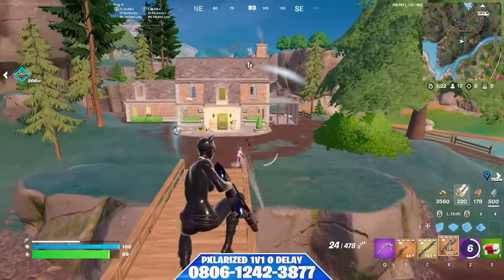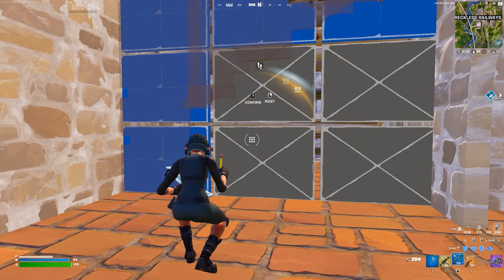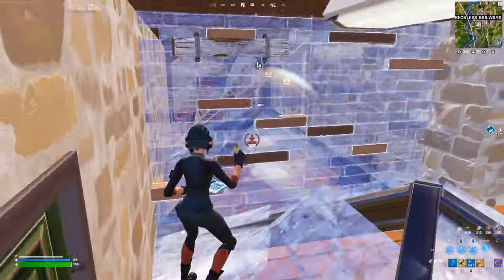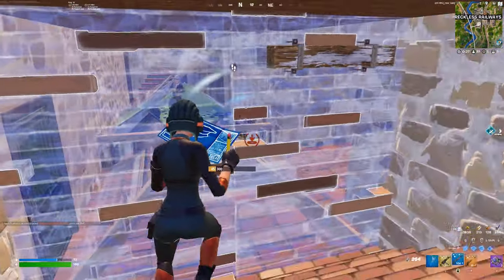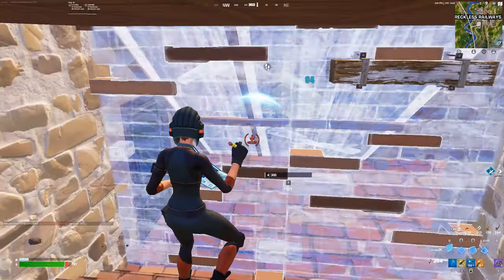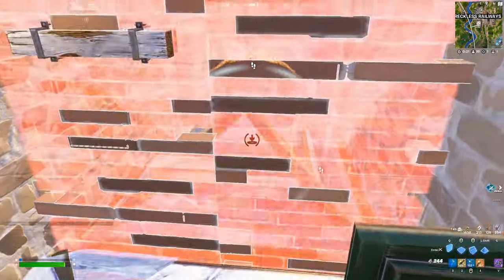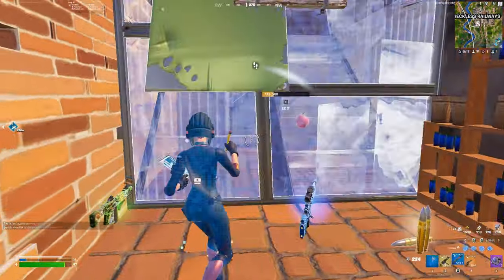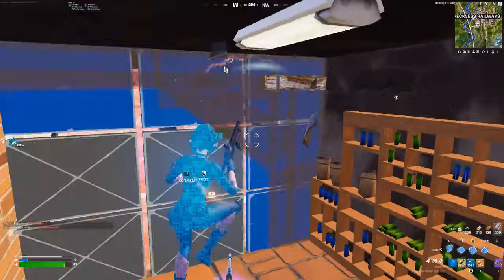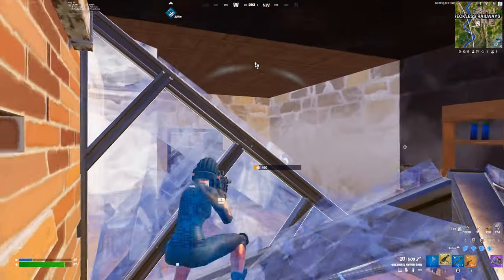Now I'm showing some of my clips from ranked — I'm around 40 ping in games. In this first clip, I'm fighting for the vault in Reckless and I get some good counter damage off, but I can't reset the wall after he cracks me. I needed to back up and make more space so I could heal up. Once he started applying more pressure, I went for another shot.